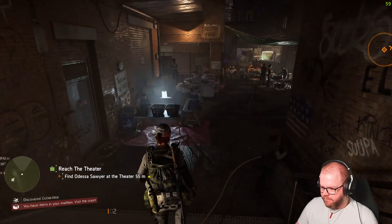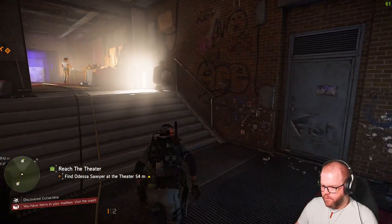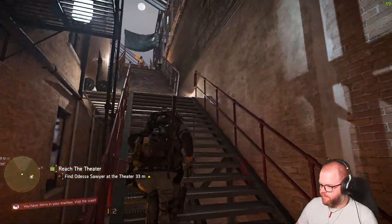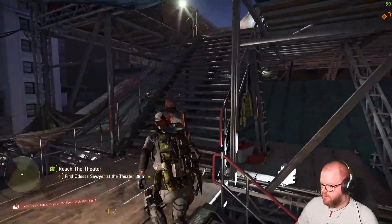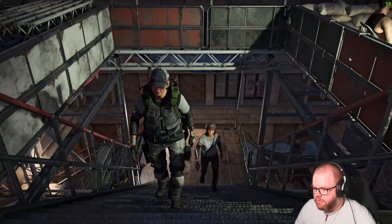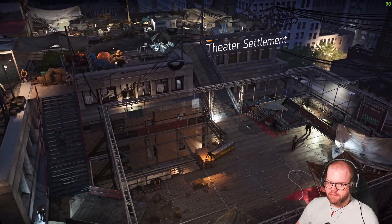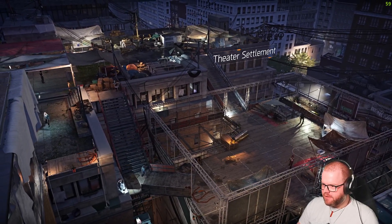Portable device detected — have items in your mailbox, visit your stash. Oh, they're up above me. So what's pretty cool is as you unlock upgrades for your settlements and stuff, you actually see the physical changes around them as they happen. And I believe you have four settlements like this that you're doing.